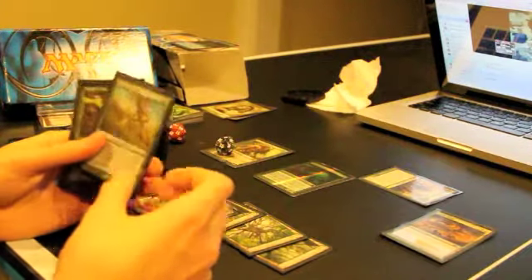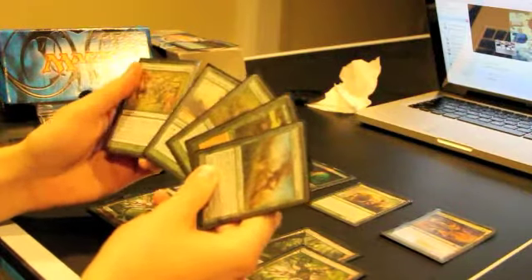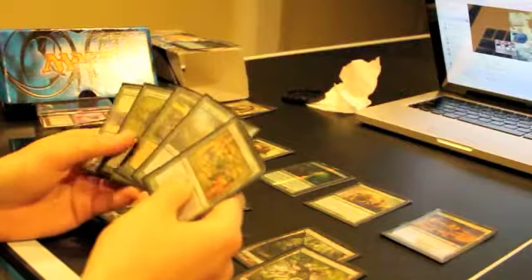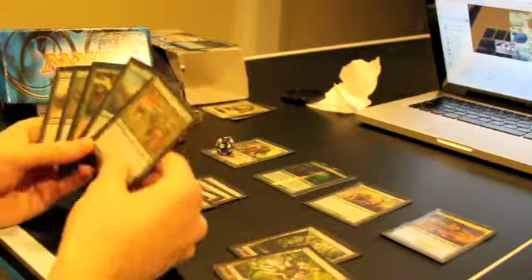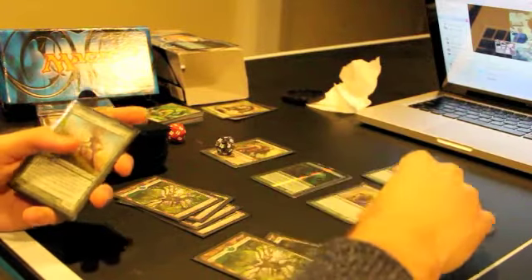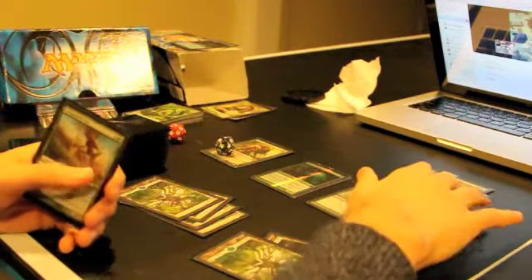He had 3 land open and said go. I untapped and drew - very nice, I got a Mana Reflection. In my head I was like, oh my god, I think that might just be game right there, because it didn't seem like he had a whole lot. He only had 3 open so I wasn't too worried about a Counterspell. I decided just to go with it and played Mana Reflection. He's like, I don't know what that does but it sounds scary. And I'm like: yeah, all my mana generates twice.